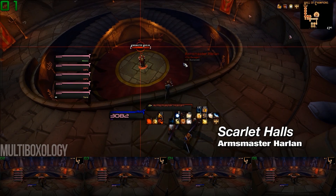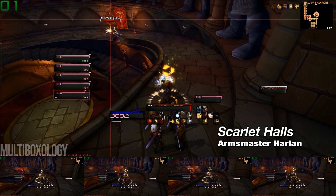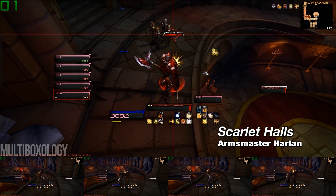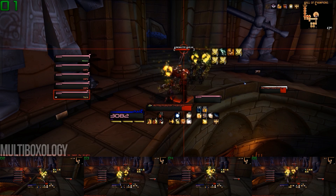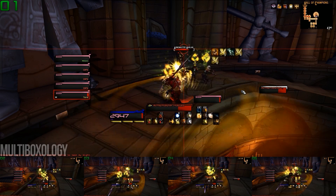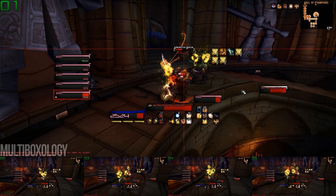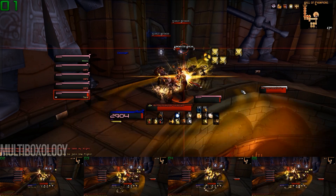Armsmaster Harlan is the second boss of this instance, and he really only has one ability to watch out for — Blades of Light — but more on that in just a moment. In addition to Blades of Light, Harlan also comes standard with a cleave attack, so face him away from the rest of your party to minimize damage. Not only that, he will periodically call for adds throughout the fight, but it's likely that you'll be able to ignore them as long as you can keep them focused on your tank and just heal through the damage.